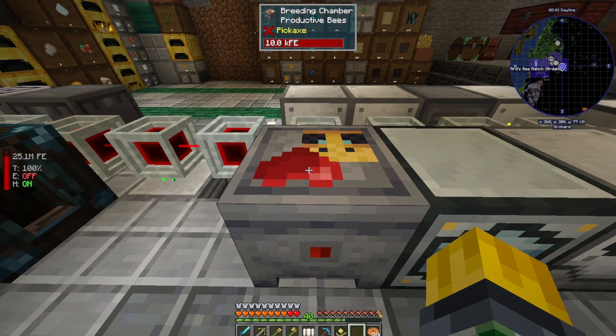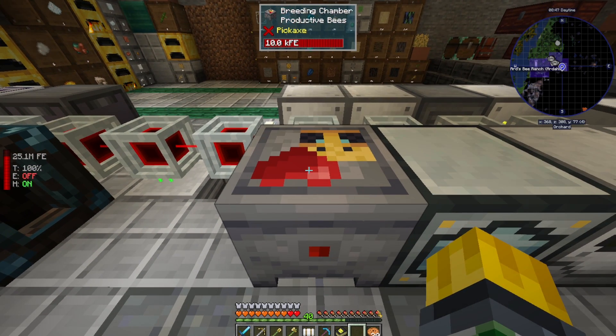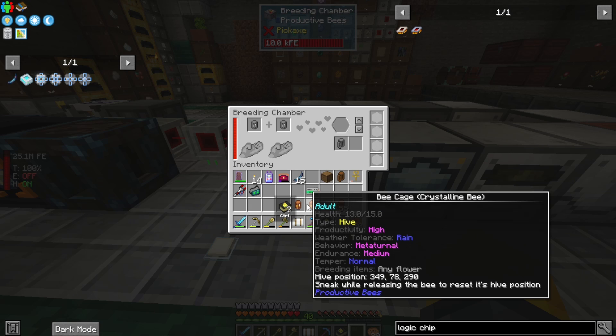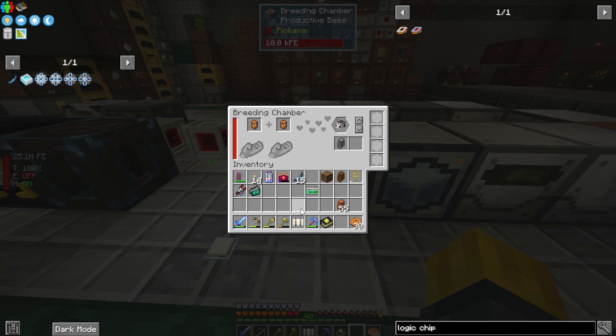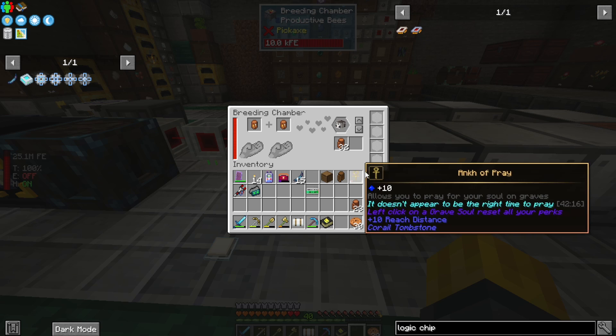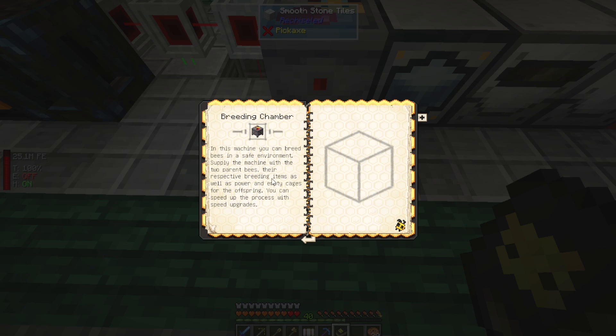I've got this hooked up now and it took longer than I want to admit to, because I went to go make some more Laser IO interface cards and forgot that I was out of redstone, and made a bunch of logic chips so I could make more in the future, forgetting that they use a lot of redstone. So here we are in the breeding chamber. I've got two of my crystalline bees with identical stats — we'll toss them in here, breed them together, toss a half stack of cages in there, and let this get going. There are apparently buttons that do not work yet.